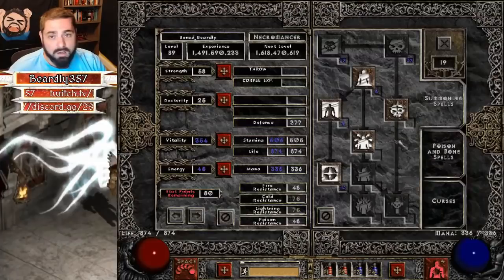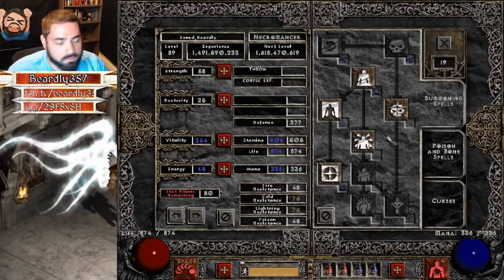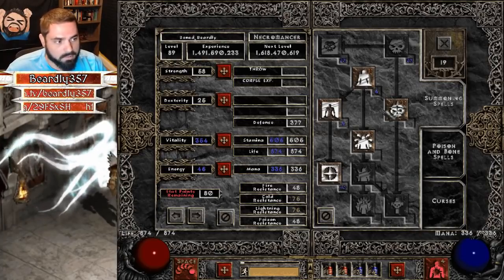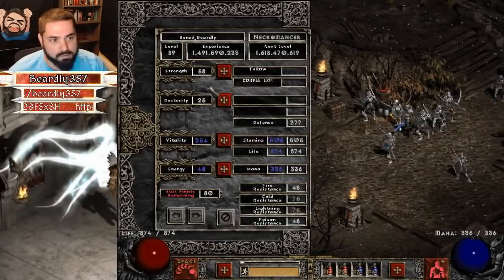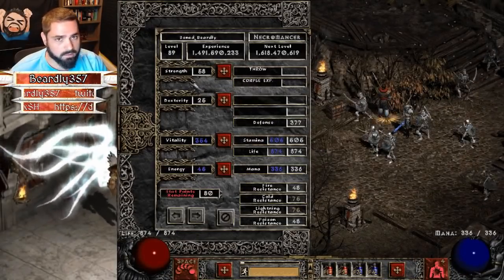All right, let's talk Necro. Again, we're simulating that this character is level 70. He's level 89, so for level 70 he would need 80 stat points remaining and 19 skill points remaining, which is what I have here. For stats: strength and dex enough to equip your gear — you're not going to need a lot — and everything into vitality.